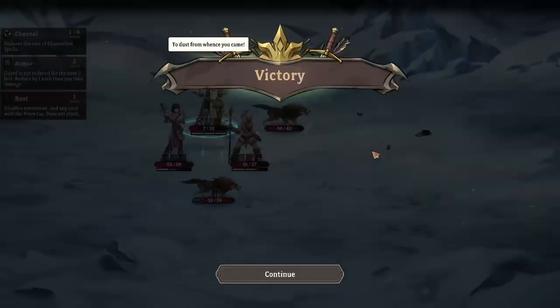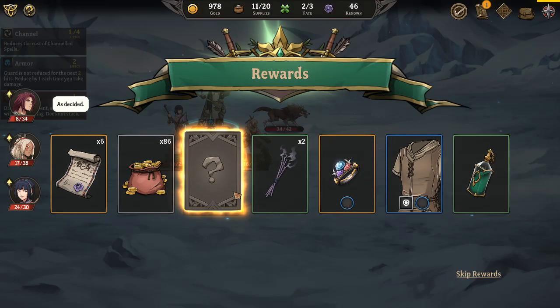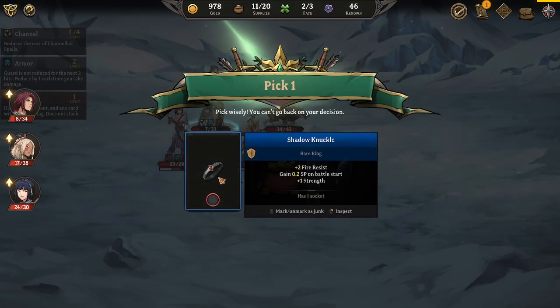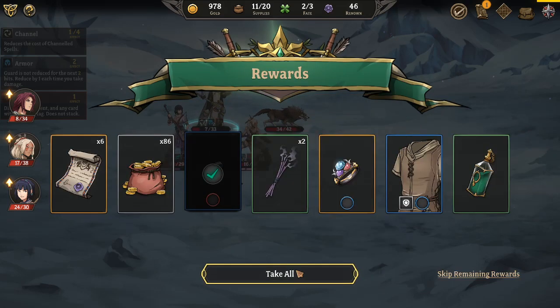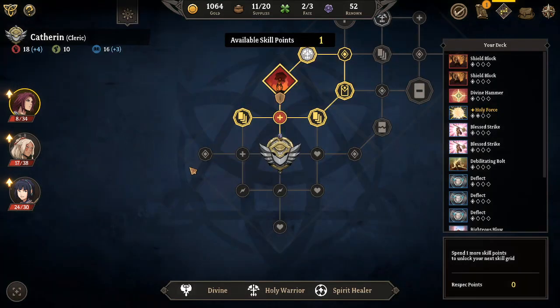There we go. Wood to wood. Look at all this good shit. Plus one strength - yes! Take everything else. Everyone leveled up. Everyone's hurt.